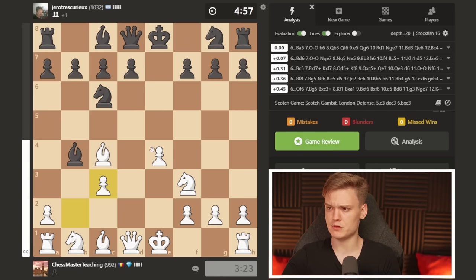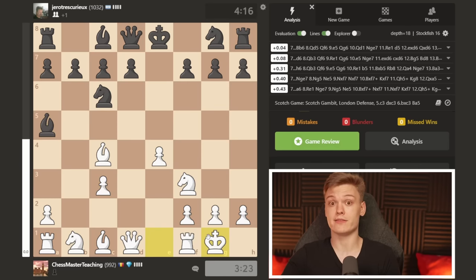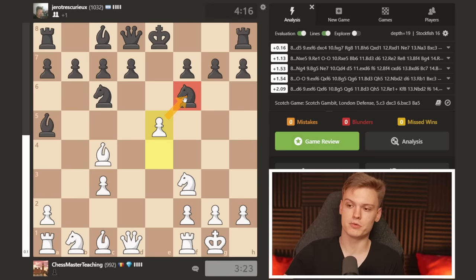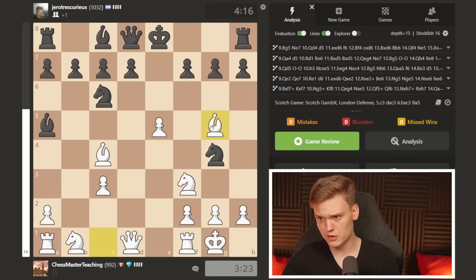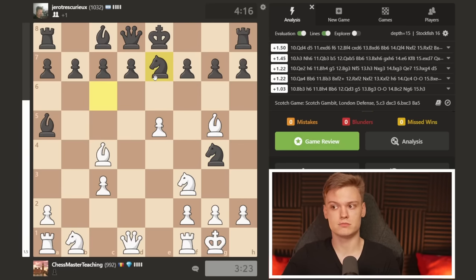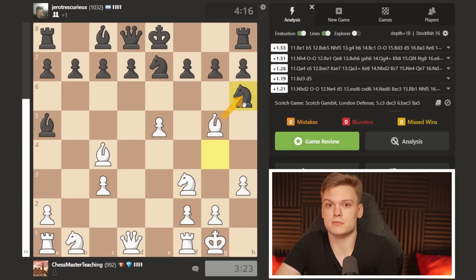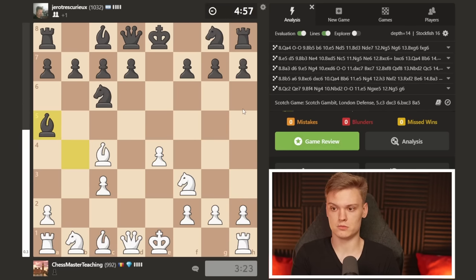I think white is getting pretty nice compensation. One of the main reasons being that on knight f6, moves like e5 just look very unpleasant for my opponent - he simply does not have a safe square for the knight. Just imagine he plays something like knight there, you go bishop out, he doesn't have many moves to block but knight e7. You can pretty much play something like h3 and force him to get a very awful pawn structure by going bishop takes.